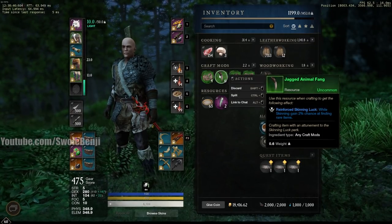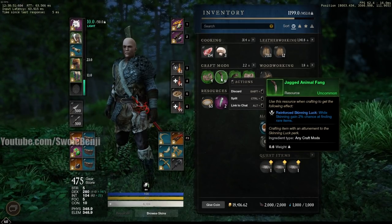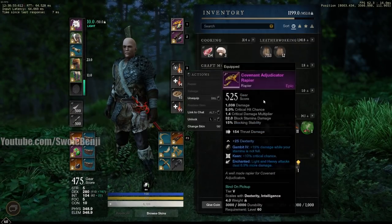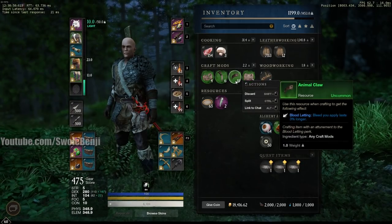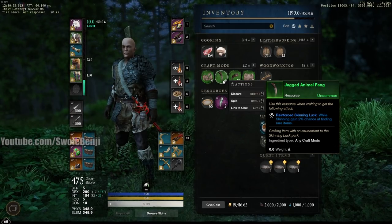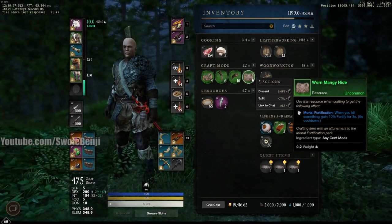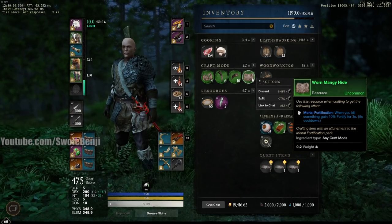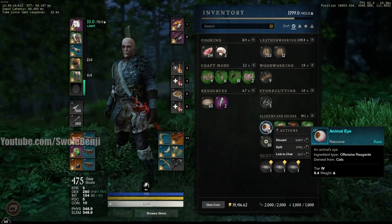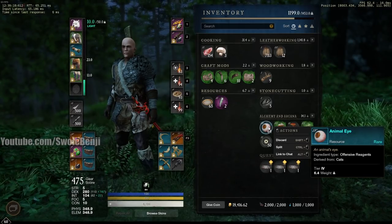One thing we didn't get was the jagged animal claw, which provides the keen bonus — a crit percent bonus. You can see it on this weapon here. The jagged animal claw gives you the keen bonus and sells for 1 to 500 coins. We also have worn mangy hide, which I don't think sells either.